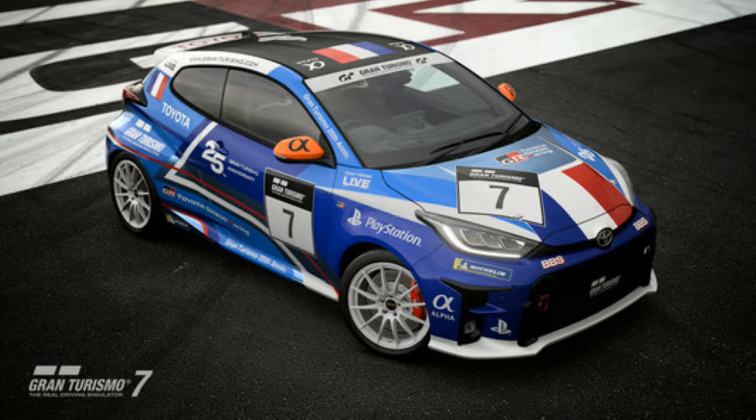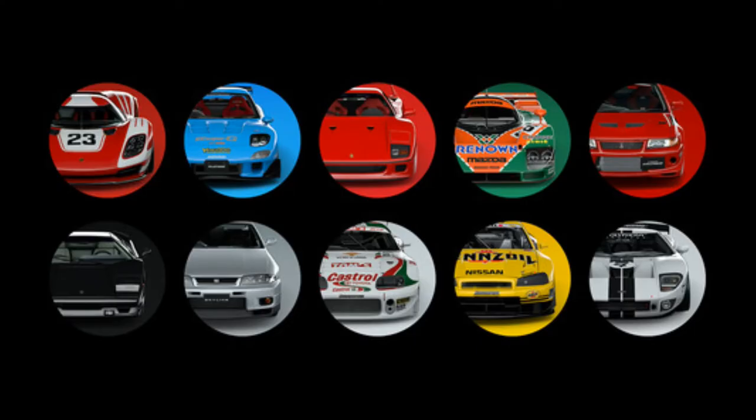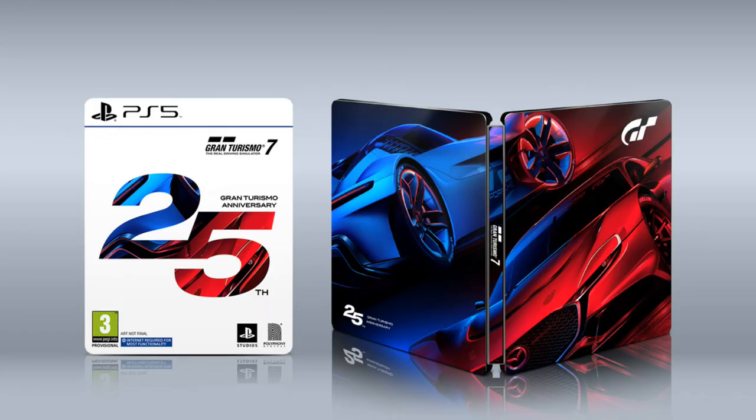Up next you're going to get the Toyota GR Yaris, PSN avatars, the Gran Turismo 7 official soundtrack, and then the steel bookcase if you get the disc version.